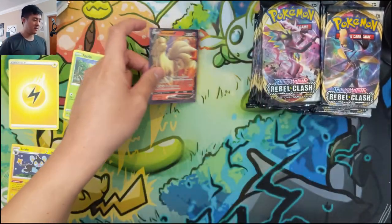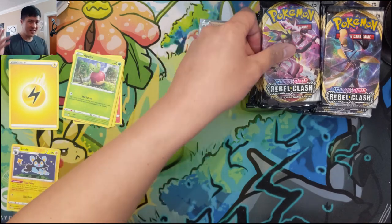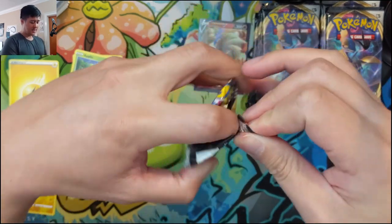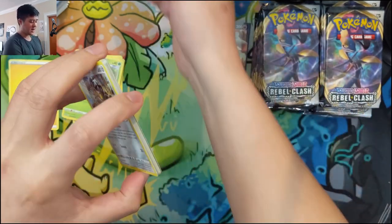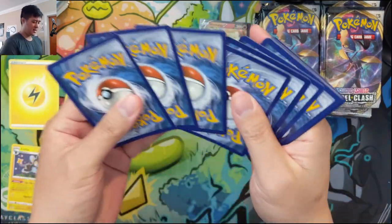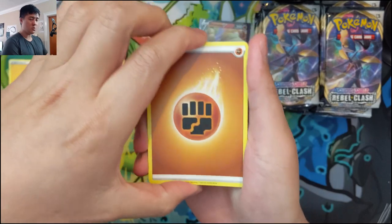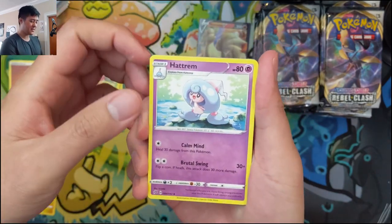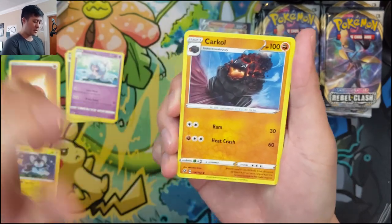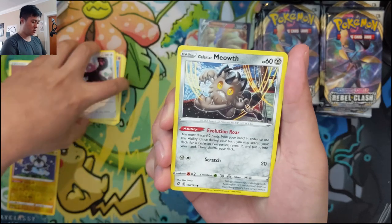This thing has a lot of potential with that Ninetales shapeshifter. Let's say you're going second — you can do your first turn with Welder, get three energies on there. If Zacian is still active, you can't use Alter Creation, but you could use Ultimate Ray, which is pretty good to ramp up three basic energies right off on your first turn. Let's get into pack two and pay attention to the commons and uncommons for anything cool.